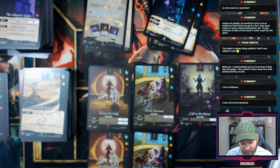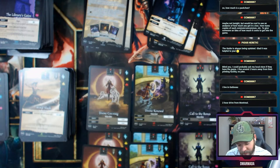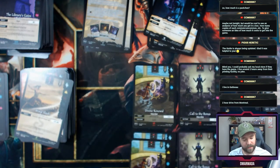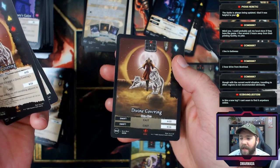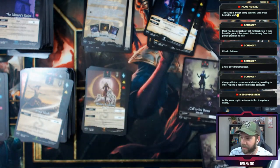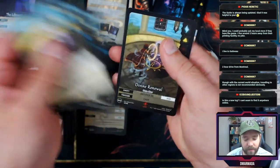We got a Core and a Divine Covering — is this just something where they allow you to pull duplicates in a box, or just luck of the draw? Look at this — you have Divine Covering, Divine Covering, and Divine Covering in epic form. Then Divine Renewal, Divine Renewal, and epic Divine Renewal. It is pretty new, particularly if you don't live in Canada.